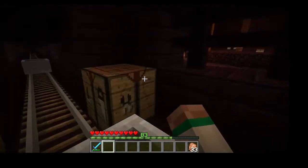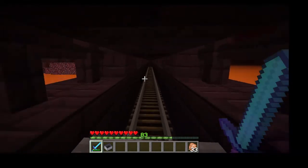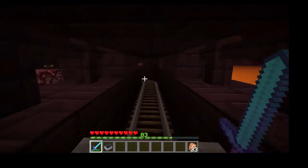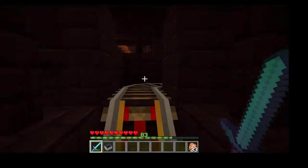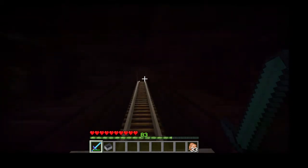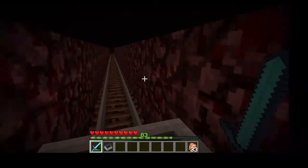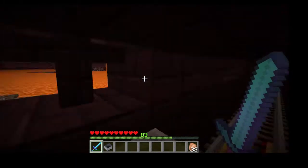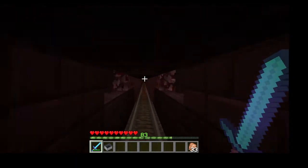They arrive at the mesa western town. Jeremy notes it's like a functioning town, not just random builds like their first spawn point — there's a working jail and even a guillotine. Jeremy hasn't seen most of it yet; he only built the shack and the bridge, so this is essentially his first look.